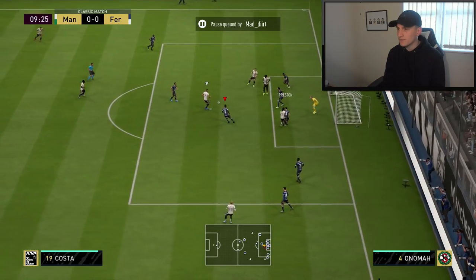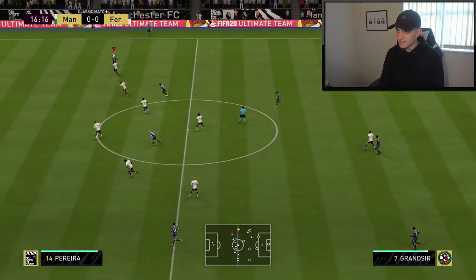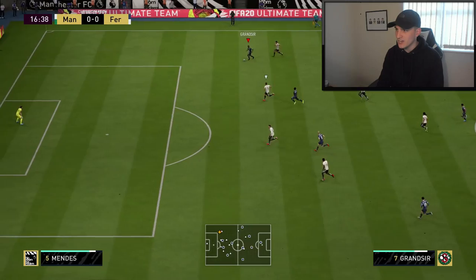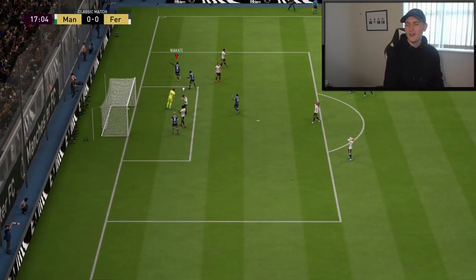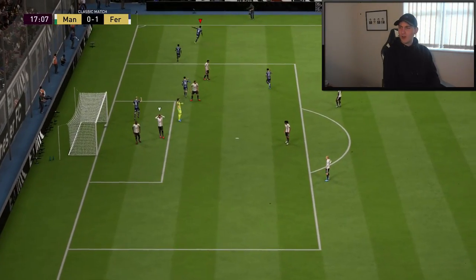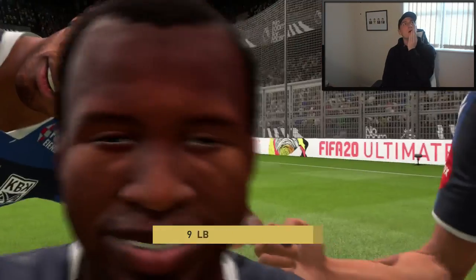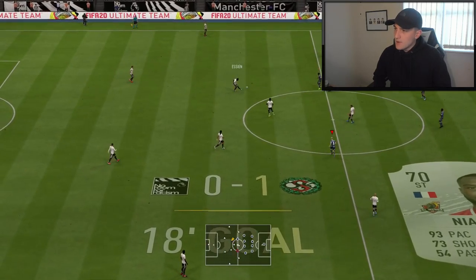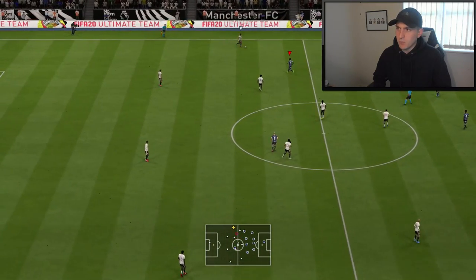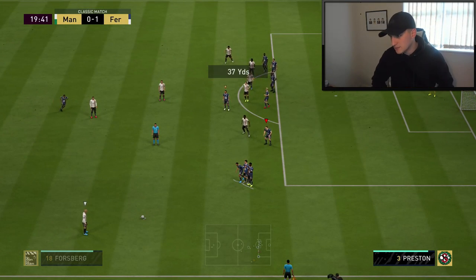He nearly scores — I've not a clue how he didn't. Ball down the right-hand side — what a ball. Am I offside? No, I'm not. Imagine having Ronaldinho and Essien and getting your backside handed to you by an 89 chemistry silver team! The right-back made that goal completely. We make it 1-0.